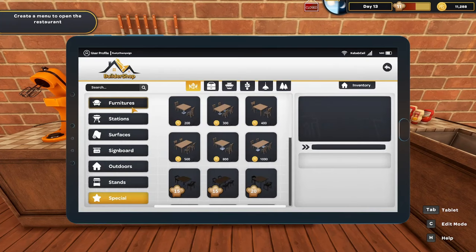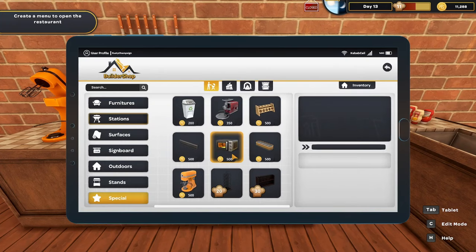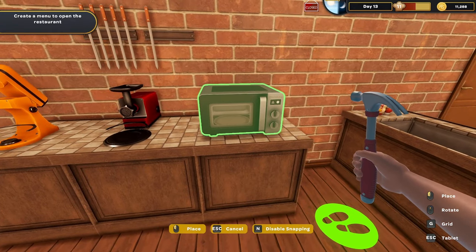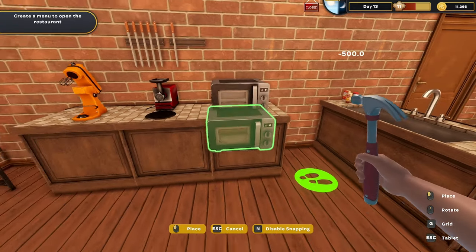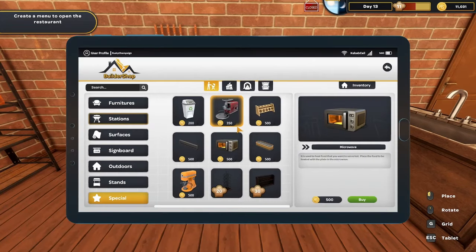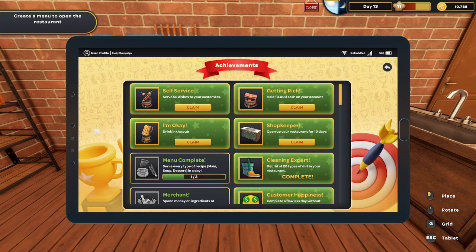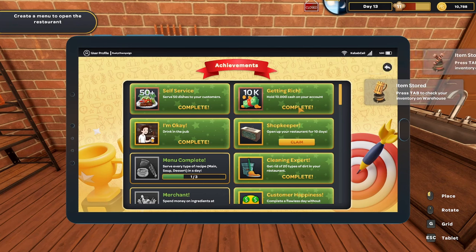The one thing I haven't bought yet is a microwave, so I'm going to do that. Going to the warehouse, under stations — here's our microwave. We'll set it right there. There were also a bunch of achievements to claim, which gave us some decorations including a fancy sink.